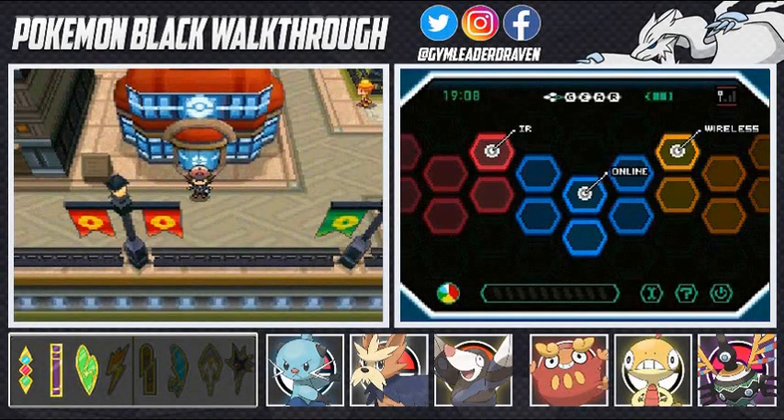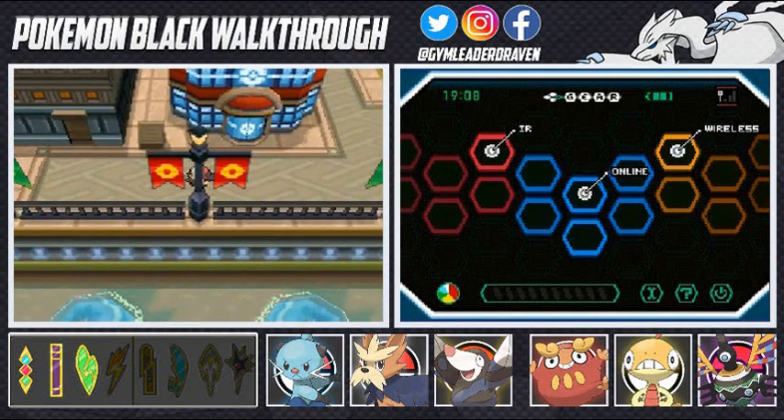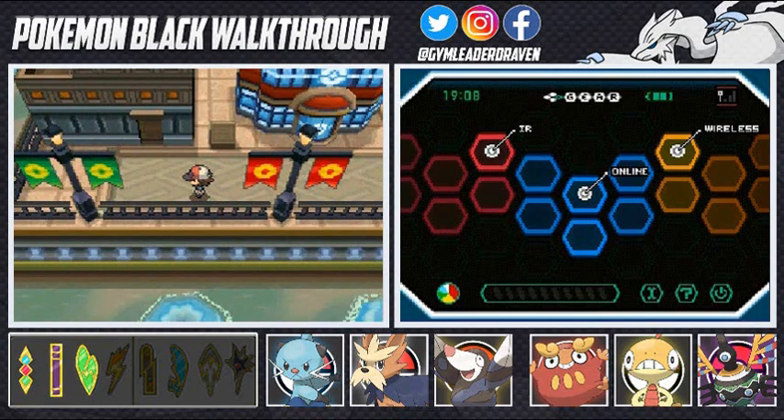What's up guys, it's me, your host Draven, and welcome to another episode of our Pokemon Black walkthrough. Here we are in Nimbasa City and we're going to be taking a small tour, battling a few people here and there. In the next episode we might be battling a gym leader.